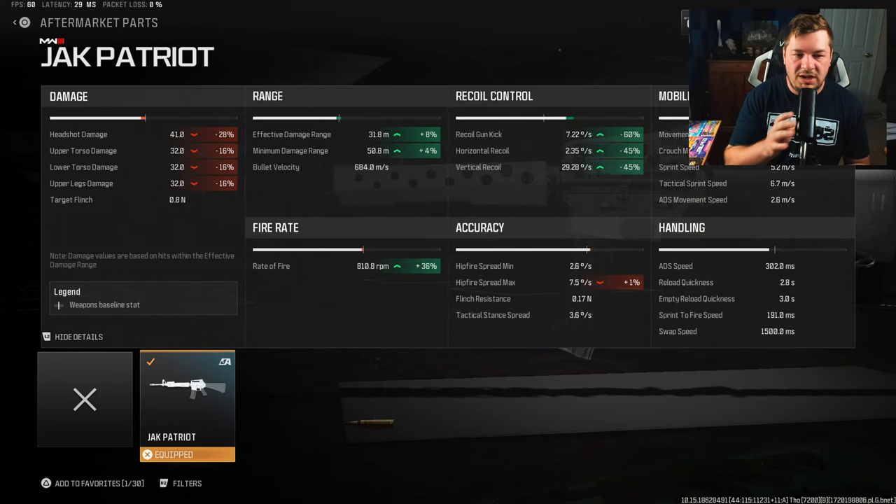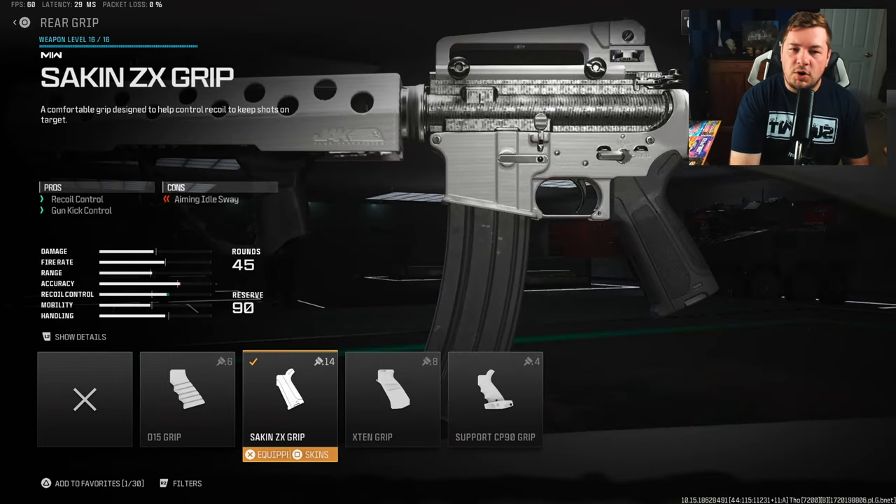The Jack Patriot takes the M16 and turns it into a full-auto weapon with enhanced recoil and damage range. It does decrease overall damage, which makes sense — you can't have an M4 with 54 base damage. They decreased the damage to balance it out. We're getting an 8% increase to damage range, 60% to gun kick reduction, and 45% to horizontal and vertical recoil control. That recoil control is the reason this thing is so good.